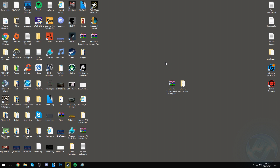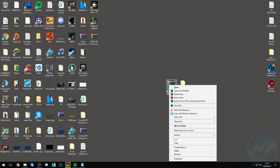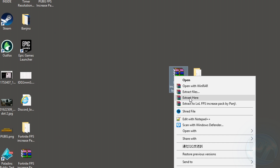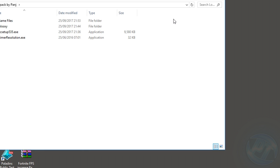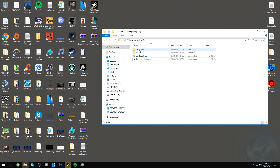Starting off, go into the description below and download the LOL FPS increase pack by Panj. Once you've got it, you need either 7-Zip or WinRAR to extract it. Hit the extract here button and you'll find game files, wooksy, CC setup, and timeresolution.exe. Now starting off, once downloaded, we're going to go into the game files folder and find game.cfg.